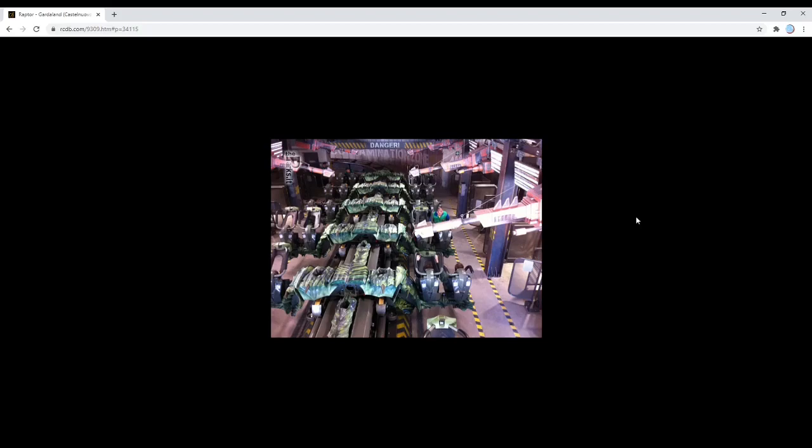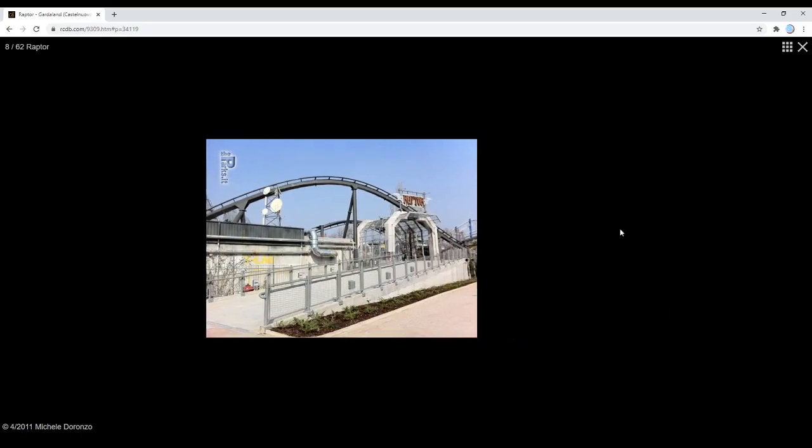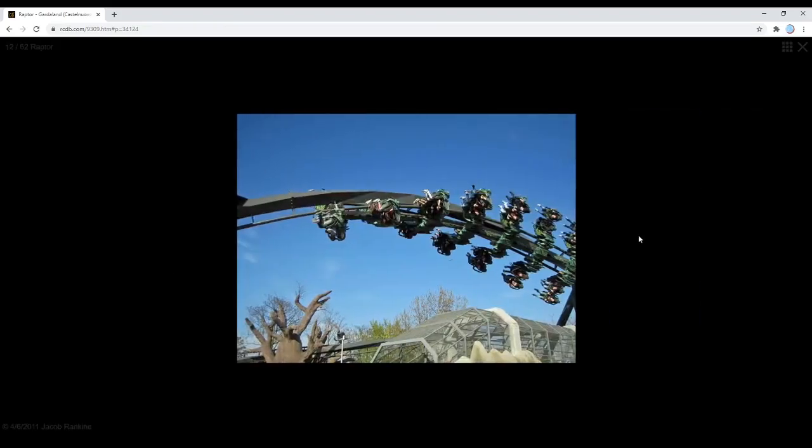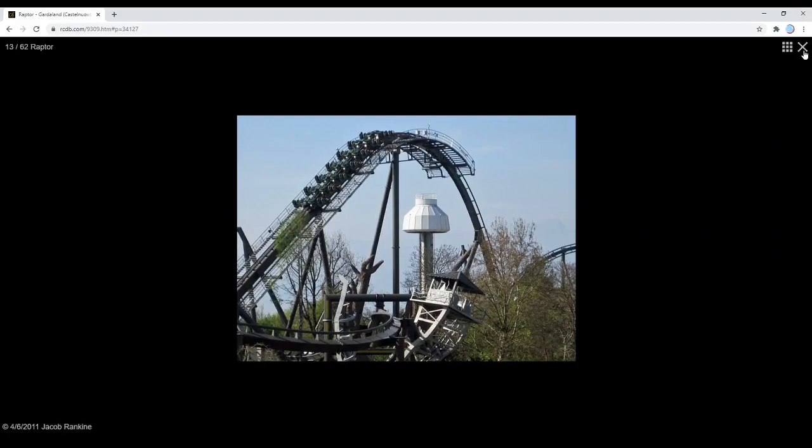Intamin did the first of the wing coasters. Wing coasters are distinctly different from the Arrow 4D coaster — wing coasters do not have the seats rotate; these are fixed seats that hang out from either side. This was the first one at Gardaland in Italy. This is Raptor. It's a relatively short layout but has some pretty cool theming and uses the wing seats to advantage, which I would recommend for these rides.